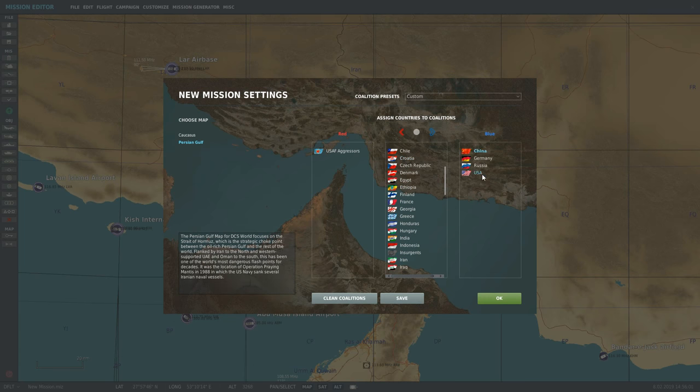This combination allows us to have all of the NATO units from USA, plus the German Luftwaffe MiG-29G, plus the Soviet planes and the Chinese J-11. So we've got everything we can possibly have on the blue side — land, sea, and air based — and essentially the same on the red.